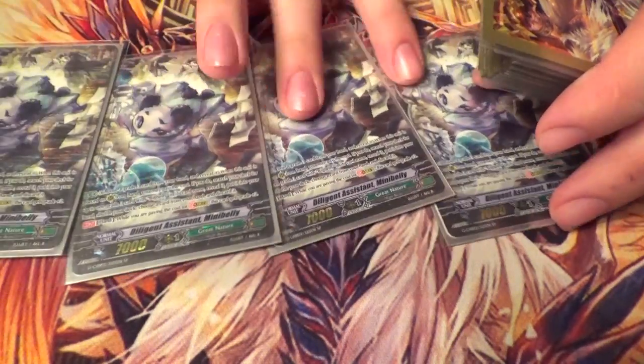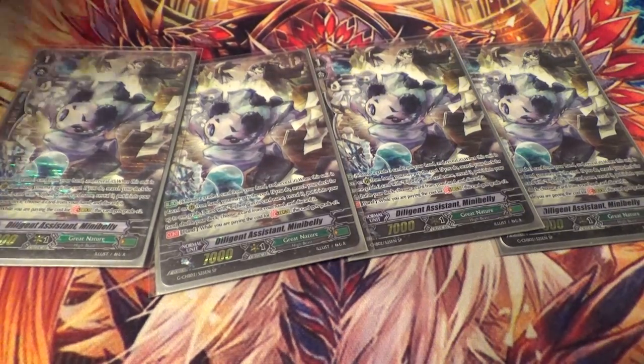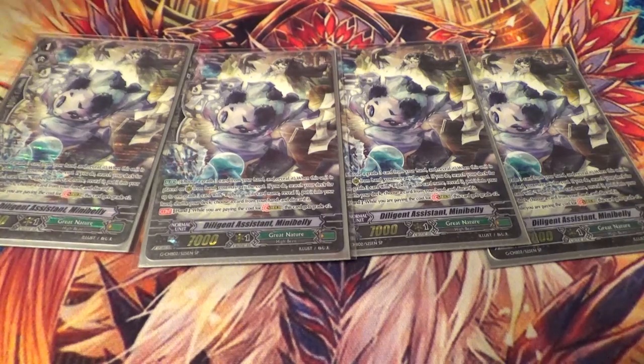Four copies of the Stride fodder — Step Up, mine is 3B. It's your Stride fodder; it's a stride-based deck, you want to search out stuff, and it's SP. Moving on.